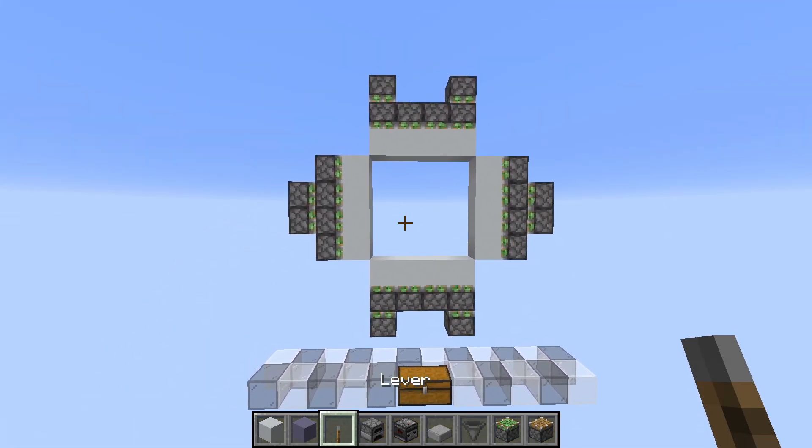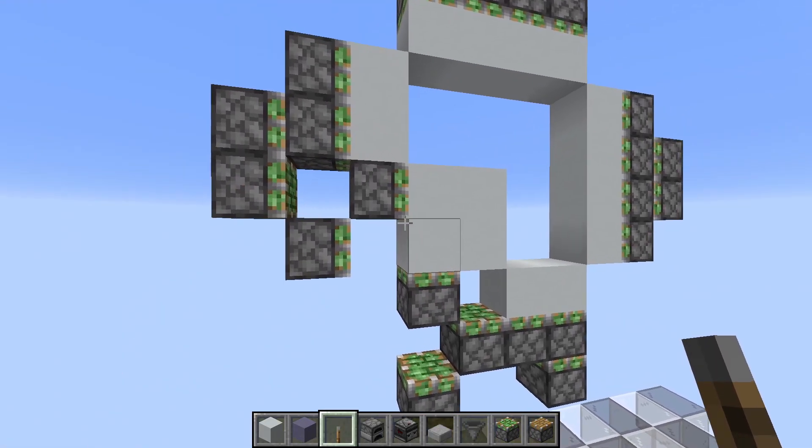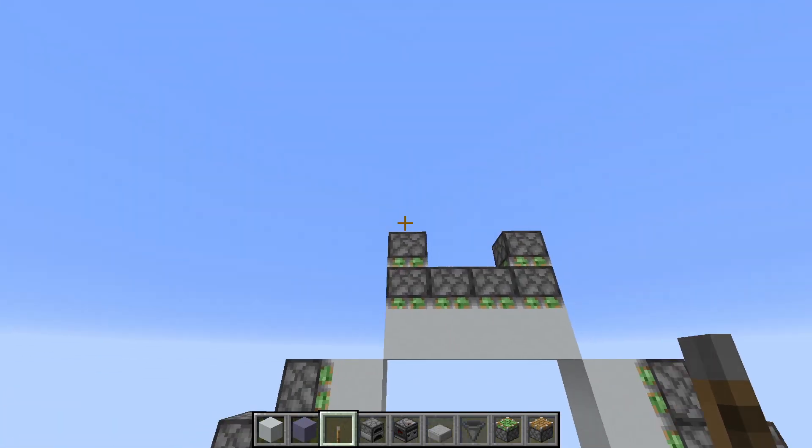So the way this works is on the closing, we do this and then this and this. In the opening we do this, this, this and then we just retract everything. And then obviously the same on the other corners.